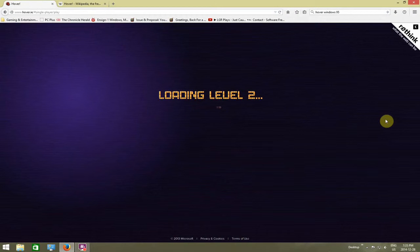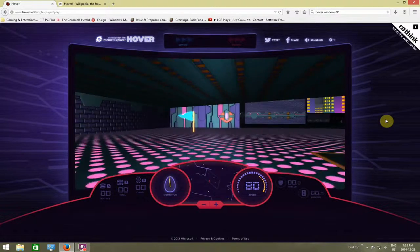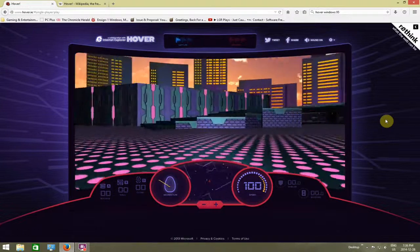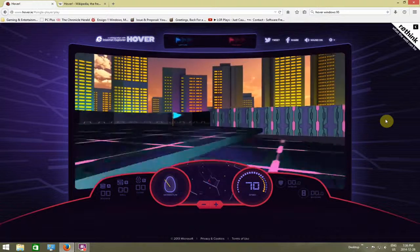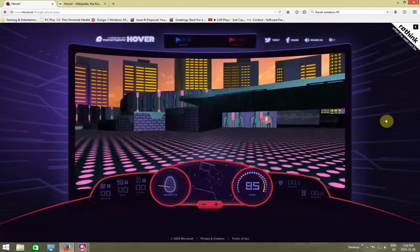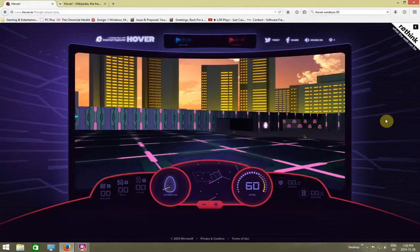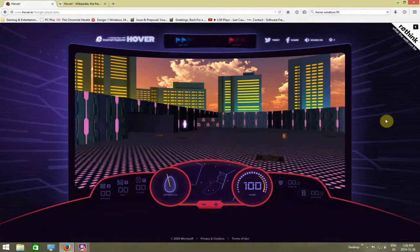Now, to give you an idea of what the original Hover was like — because this is not entirely like the original — the original game had difficulties and gradients. You essentially played the game and it got progressively tougher, but the levels themselves remained the same. I think how they made it progressively tougher was by adding more AIs going after flags and stuff like that. In this case, there's only one AI going after my flags, so I don't have to worry about it too much.